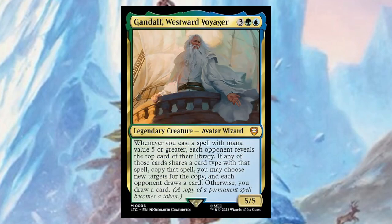Gandalf, Westward Voyager — for three, a green, and a blue, it's a five/five. Whenever you cast a spell with mana value five or greater, each opponent reveals the top card of their library; if any of those cards shares a card type with the spell, copy that spell and you may choose new targets, and each opponent draws a card. Otherwise, you just draw a card.